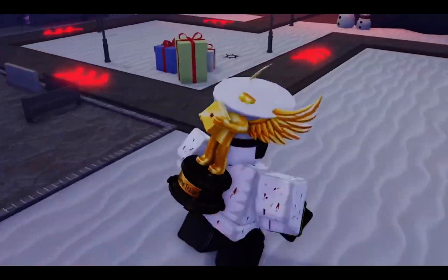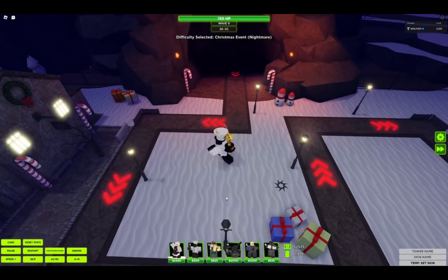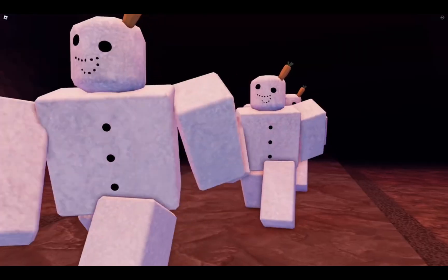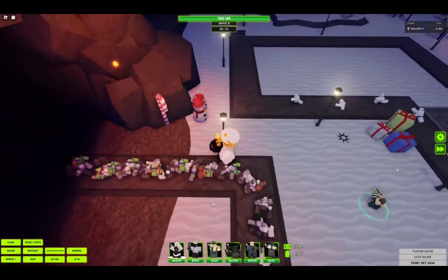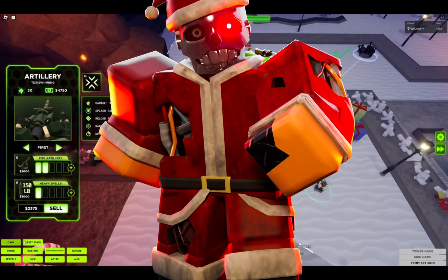Talking about the wave structure of the Christmas Nightmare mode: you will start off with 2,125 cash. Snowrunners spawn on Wave 1 instead of the normal Snowmen, and you're going to start seeing gift boxes on Wave 4. Those were the only two notable changes shown in John's video, apart from Exocenter of course.